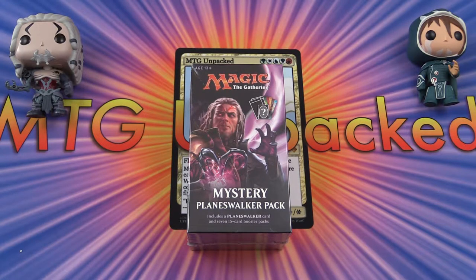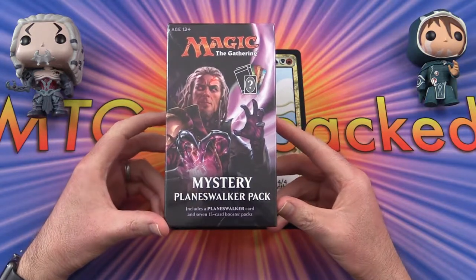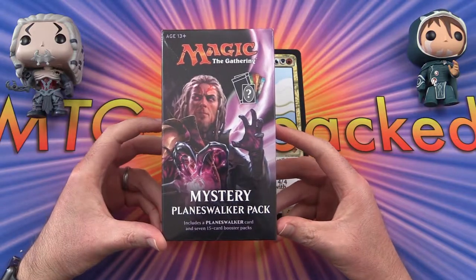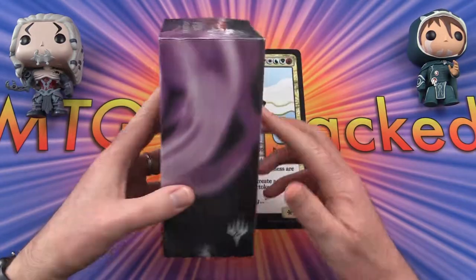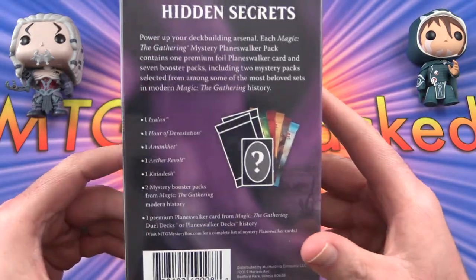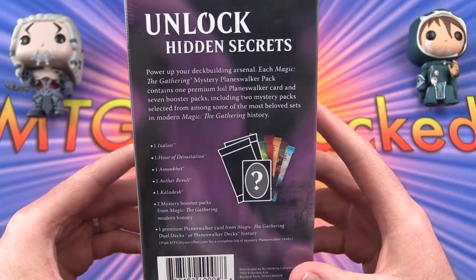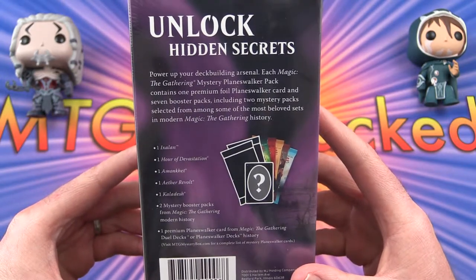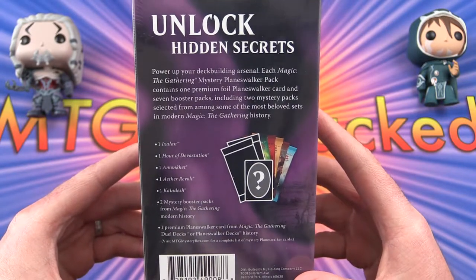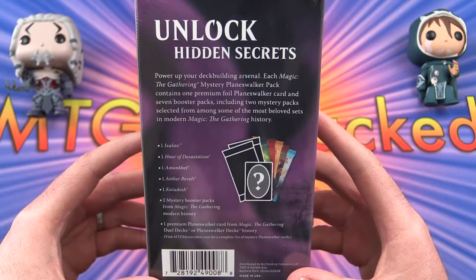Today on MTG Unpacked, we're cracking open one of these Walmart Mystery Planeswalker packs. Apparently this includes a Planeswalker card and seven 15-card booster packs. On the back, we have one Ixalan, one Hour of Devastation, one Amonkhet, one Aether Revolt, one Kaladesh, and two Mystery Booster packs from Magic the Gathering Modern History. We also get a Premium Planeswalker card from Magic the Gathering Planeswalker Deck History.